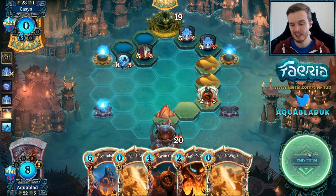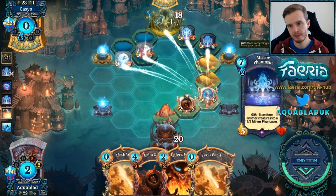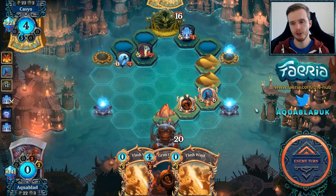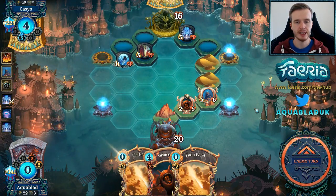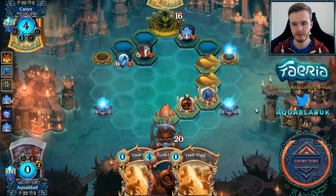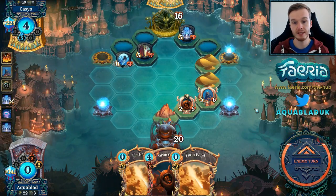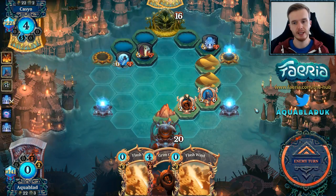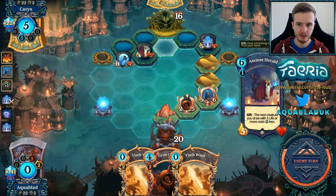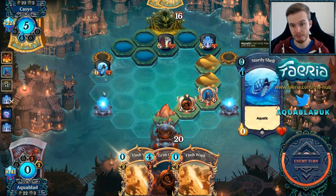We probably just wait at this point. I could just move back here and do it this way — that's not too bad. Because I still have the Flash Winds, if I pick up a Train In I'm in a good spot. I do need to kill that Sturdy Shell, that's for sure. So if I do get a Train In, I might not even go aggressive — I might just go to the middle, then up and clear. Or I can go here, here, here and clear, and then put myself into double collection.